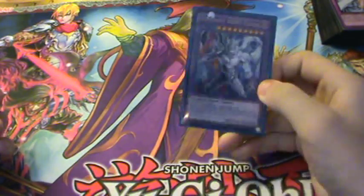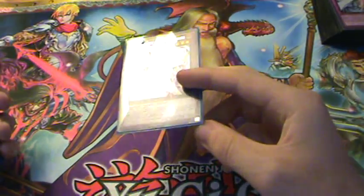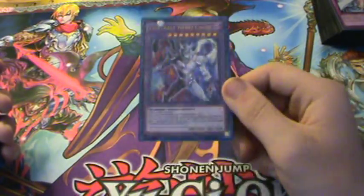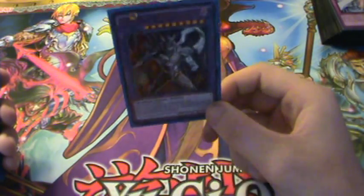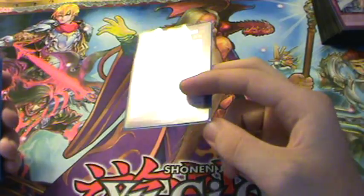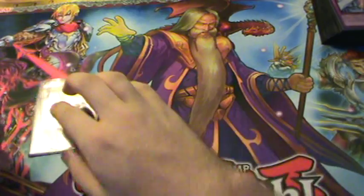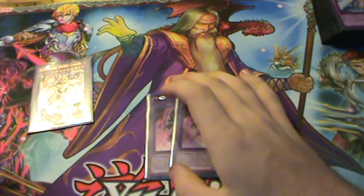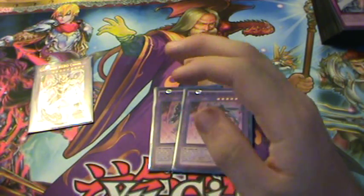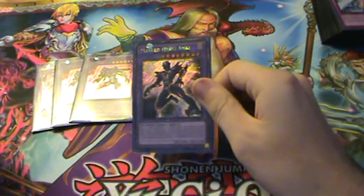Now last but not least, the extra deck. First off, one Contrast HERO Chaos — I don't see many hero players running this card, and I'm thinking about dropping it. I don't use it too much but it has won me games. It's 3000 attack and not overly hard to get out as long as you're Mask Changing a lot. Two Dark Law — I dropped it from three down to two to make room. You should run this at least at two; even three doesn't hurt because you can run through them.